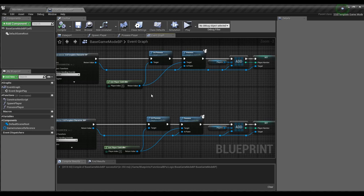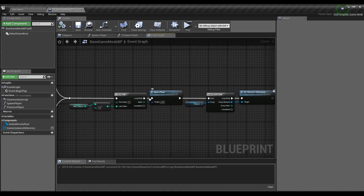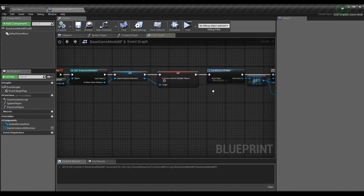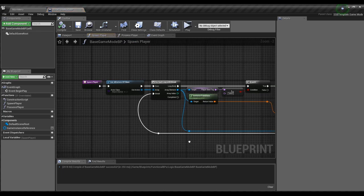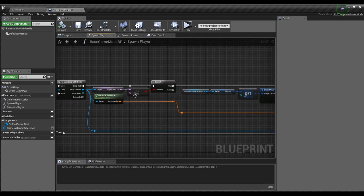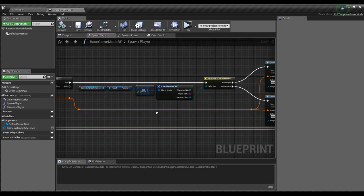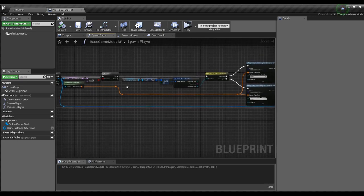Setting it to false means the device is not being used for multiple players — meaning we're in controller mode. The rest of Begin Play looks similar to before: we go through our start tags, loop through chosen players from the character select screen, spawn characters, and use Get Player Controller 0 for player one. Player Controller index zero will always be your keyboard and your first XInput controller. We add players to the array then loop through and spawn them. The only new addition is setting the Game Instance Reference and the boolean.